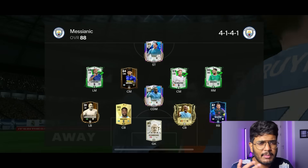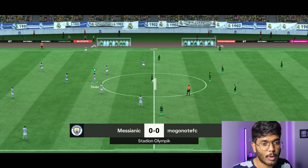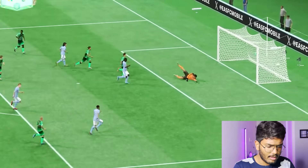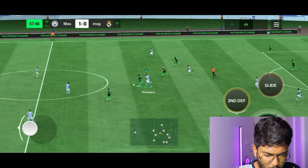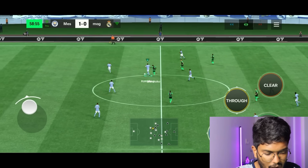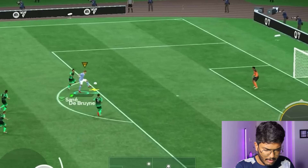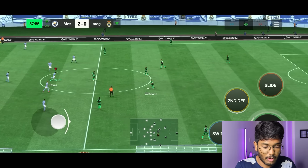The match begins. Tevez gets the ball and plays it to Yaya Touré — the first goal! Assisted by Tevez, Yaya Touré scores easily. Kompany is running back defensively and doing great — no one is getting through. Medina and then Kevin De Bruyne gets clear — what a finish from KDB! We've scored two goals. I still need a power shot and we've got four minutes left.